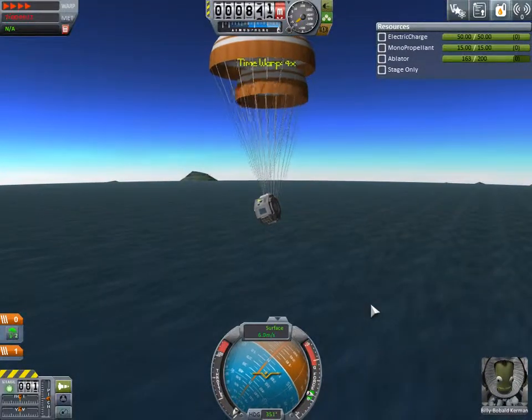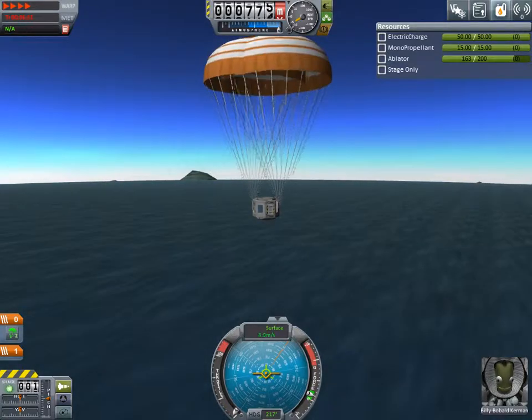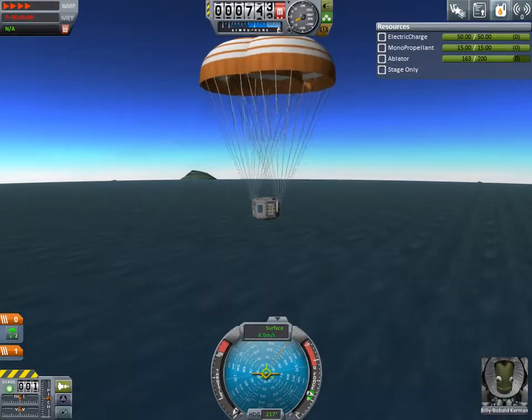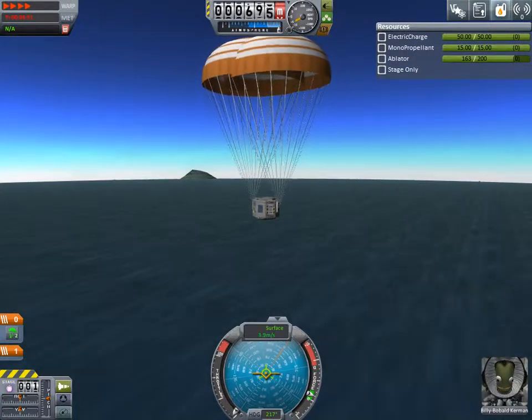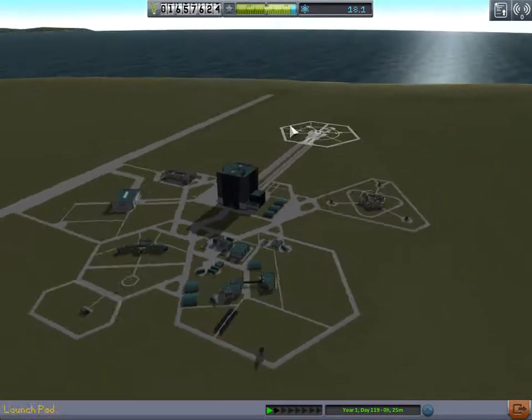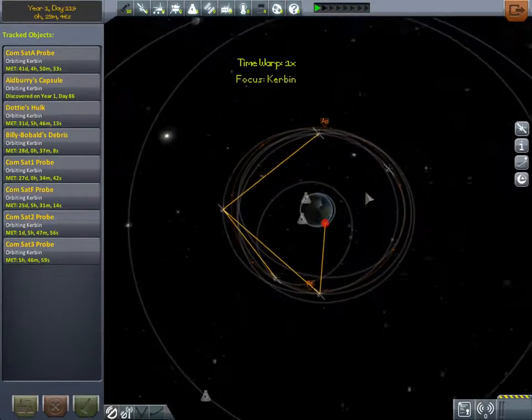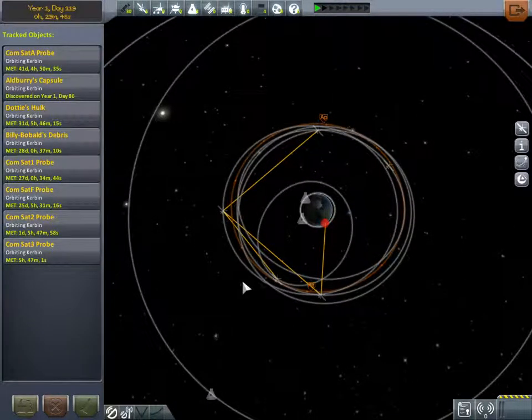We'll deploy the other parachute and then we'll just time accelerate. I'm going to pause it and come back when we're at the space center - you don't need to see it hitting the water. Okay, I'm back at the space center. Yeah, we lost a decent amount of money. But hey, our satellite network looks great. It's working. Finally.